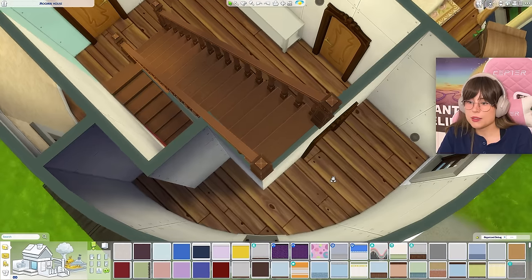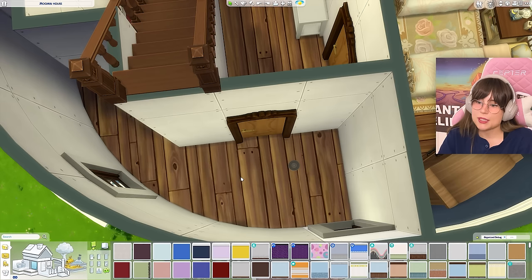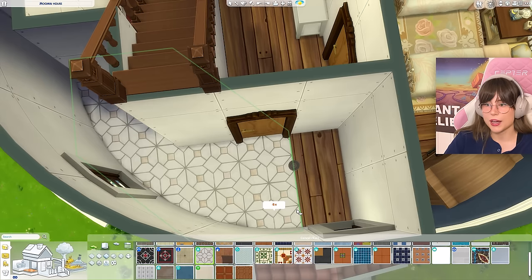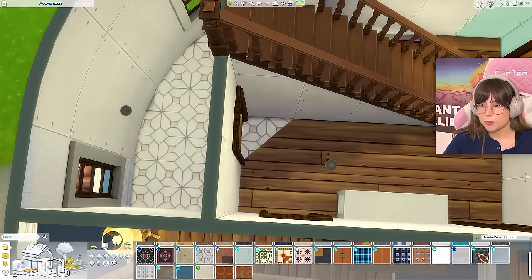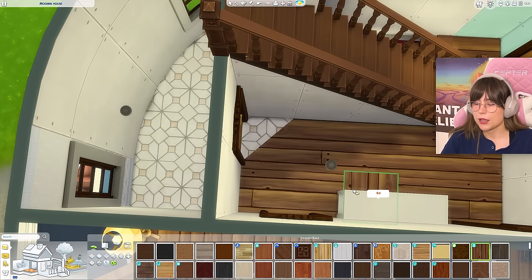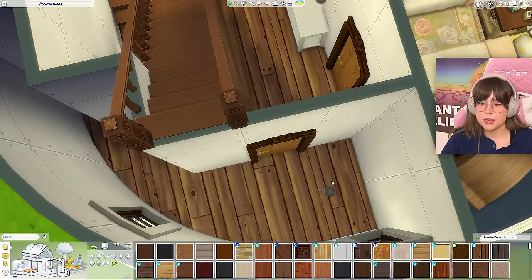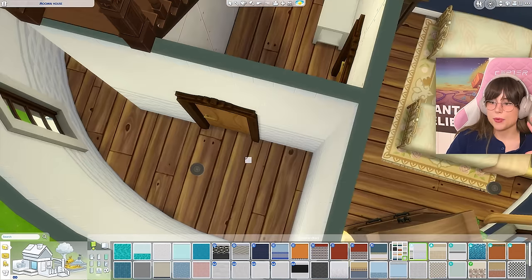I was thinking this could be a bathroom, because apparently the Moomins don't have a bathroom — but let's make them one, they deserve it! Let's put in some tiles first. That's not going to work because it's a round room. Can I fix that with quarter tiles? No. I guess the bathroom just has to be wood — I'm not going to fight the physics.